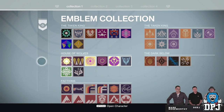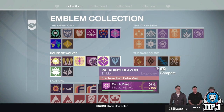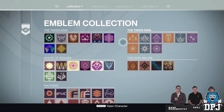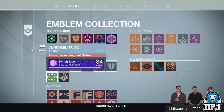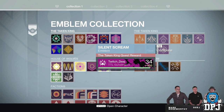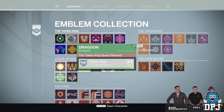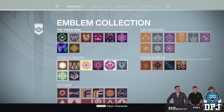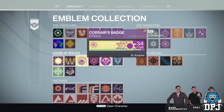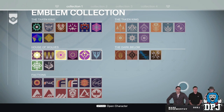Moving on, we get an insight into the emblems collection vault, which is amazing. If you are cluttered with emblems and want to remove some to make up space, you can safely do so, as this keeps track of all the emblems you've unlocked. If you later want to rock that Crota's End emblem, you can just come back to this vault and equip it. Notice at the top it says there are four collection pages, so there's a shitload of emblems to collect.